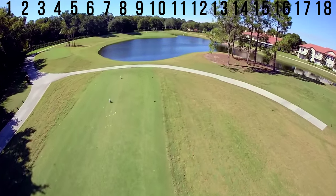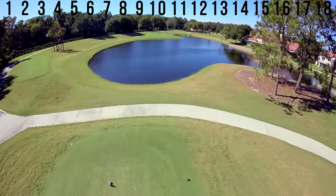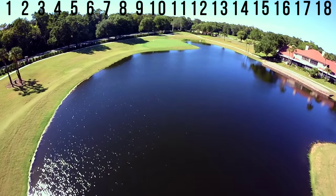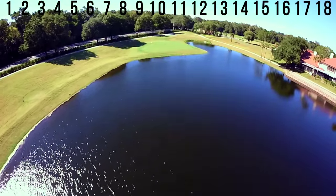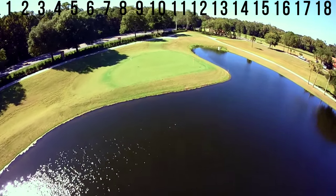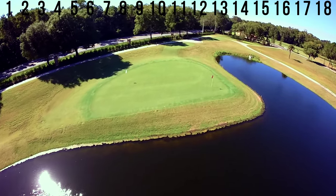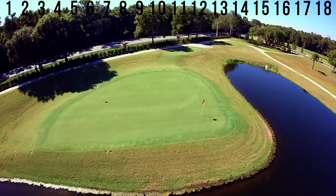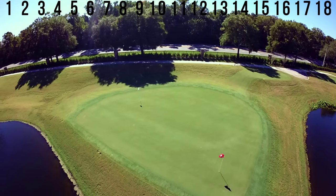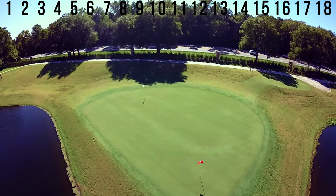A par 3 where if you miss short or right you will be taking that lonely walk to the drop zone. Much like the previous par 3, ignore the pin and fire to the middle of the green. Not all greens in regulation are treated equally on hole 7. A putt from above the hole can mean a 5-footer coming back up the hill for par. If your plan to miss the water is to bail out to the left, you may be on dry land but the rough can swallow up your ball and leave you a tricky chip.